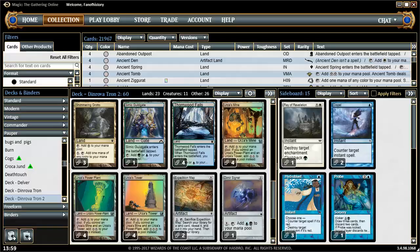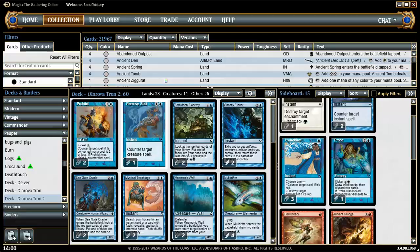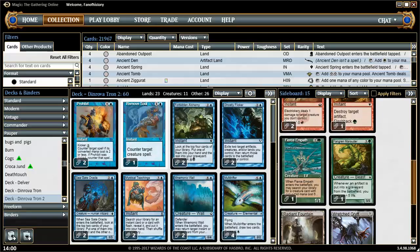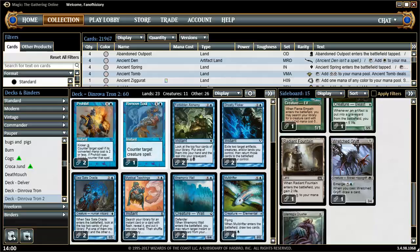The sideboard is also very full of utility. With two Mystical Teachings and two Forbidden Alchemy — I forgot to mention those — and two Ghostly Flickers. Two Dispels for the counter wars, three Hydroblasts for burn I guess. One Probe, two Electrickery, one Ancient Grudge. I know what Fangren Marauder is for, but what is the Fierce Empath for? Maybe for finding Fangren Marauder? One Wretched Gryff and one Crusher — when do you bring them in? I know what Radiant Fountain is for. But this is what we have — let's give it a spin.